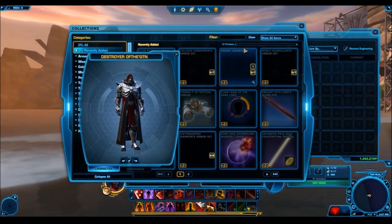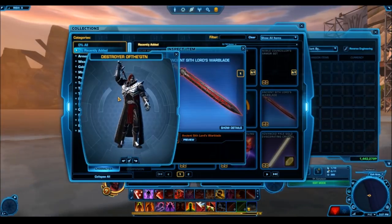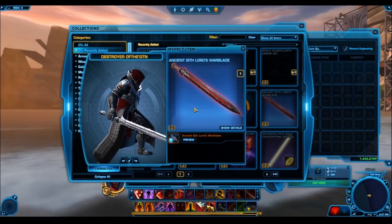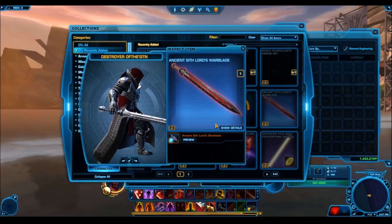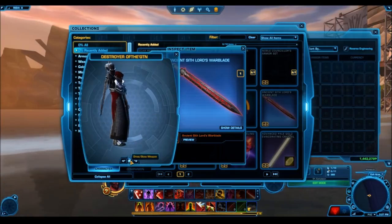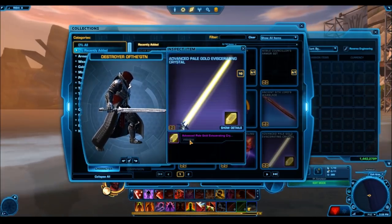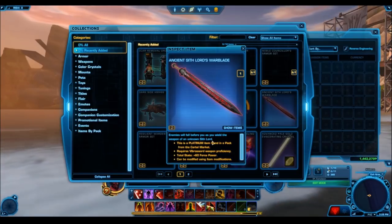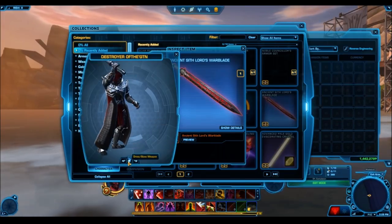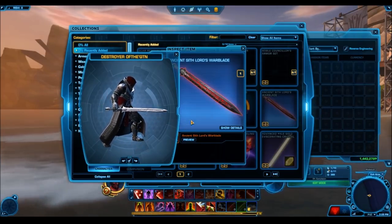Getting into the new items we can preview on the public test server, let's start with the Ancient Sith Lords Warblade. We checked this out last time — it's a Platinum Rarity weapon, probably going to be quite expensive on the cartel market. Looking at its image, it actually looks quite different and a lot cooler, with nicer visual effects on the blade. But when we preview it, it looks very similar to what we saw last time, except the purple color has been removed. When I try to preview it with a crystal, it doesn't show any visual effect. My hypothesis is that it does have a really cool visual effect, but we just can't see it in the preview — we'll need to have the item on the character to see it.